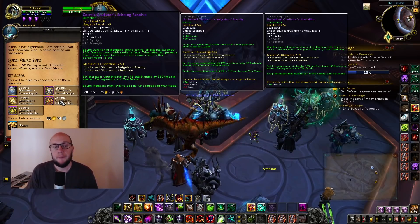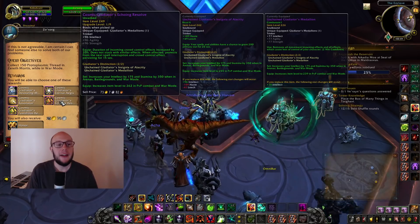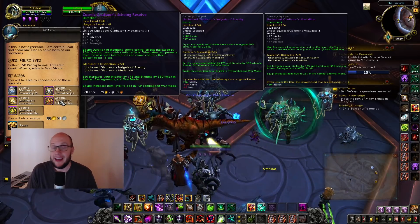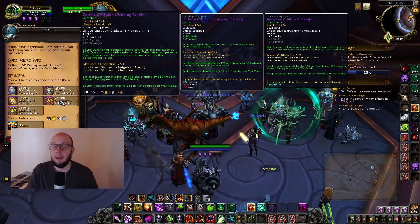It's definitely good against low cooldown or low duration interrupts, because interrupts will trigger this effect. So if you get Wind Sheared for three seconds — a 20% increase on Wind Shear is basically nothing — and then you'll be immune to the Storm Bolt. Or if you get Pummeled for four seconds, you'll be immune to the fear. You can utilize tanking interrupts to then be immune to another CC, which is going to be a really good tactic.